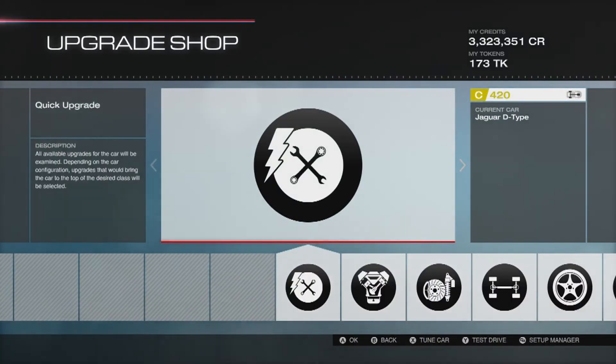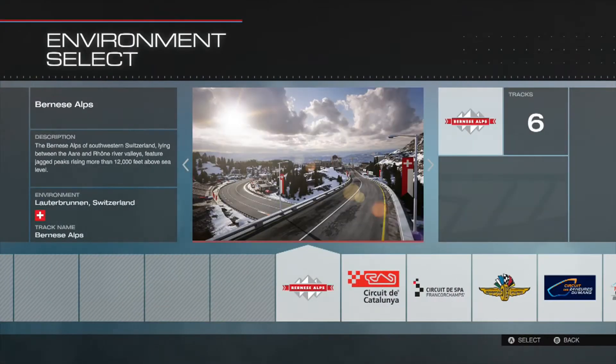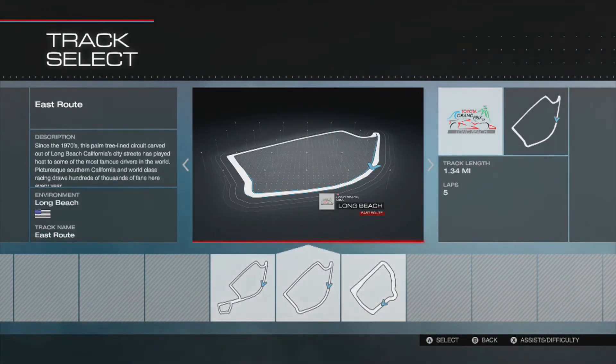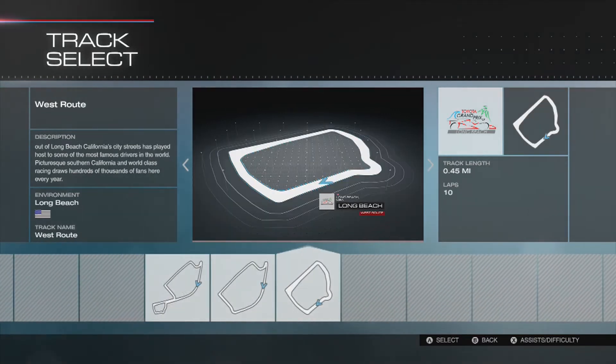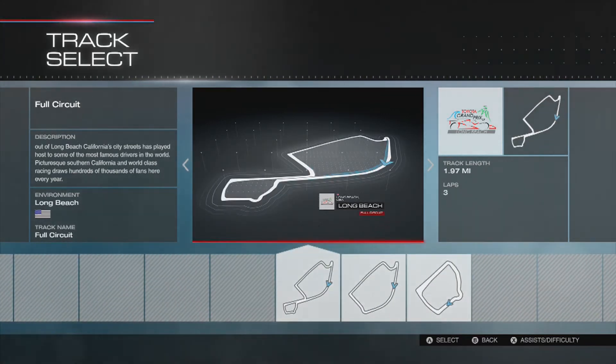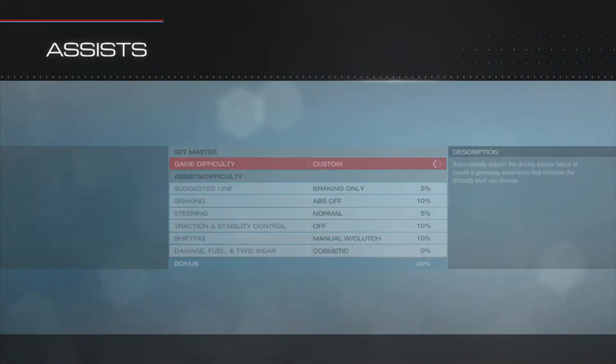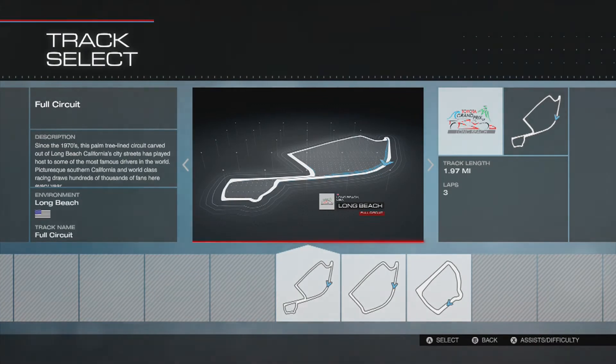I'm going to cut the video here so you're not sitting through all the loading screens. We're heading to Long Beach, which has three tracks to choose from: the full circuit, the East Route, and the West Route. We'll go the full circuit to see the whole thing. Interestingly, if you press X you can change your assists at different points in the game — that looks like a new addition. It's the X button in the bottom right corner.